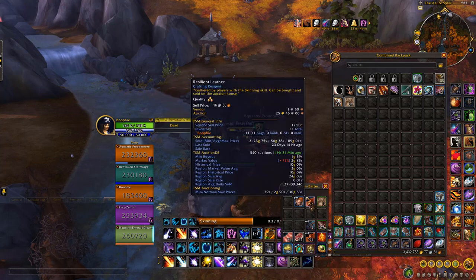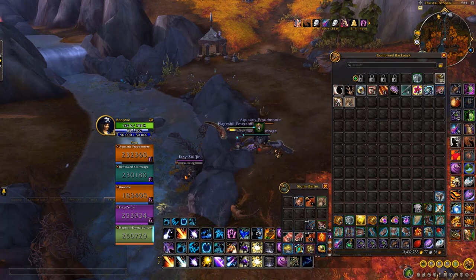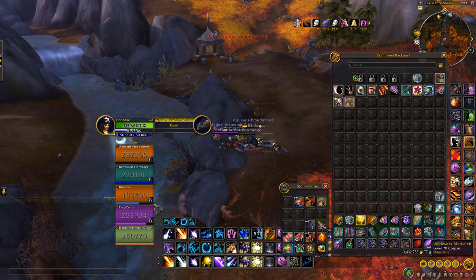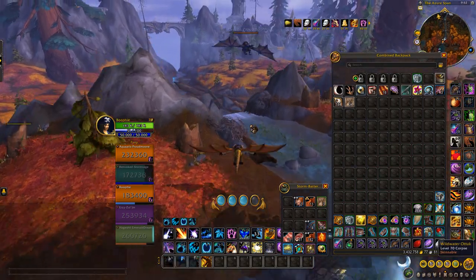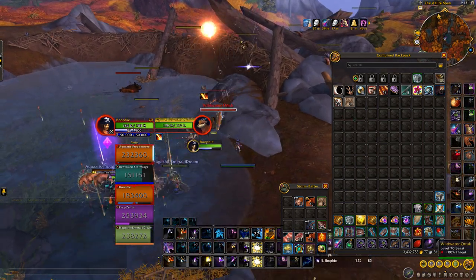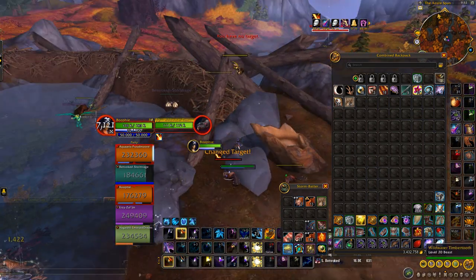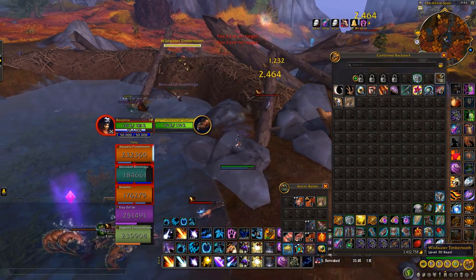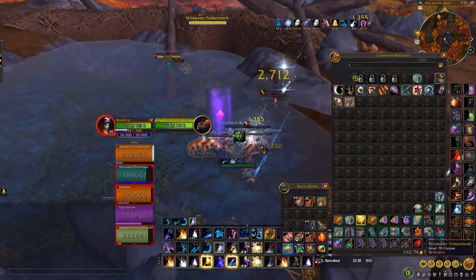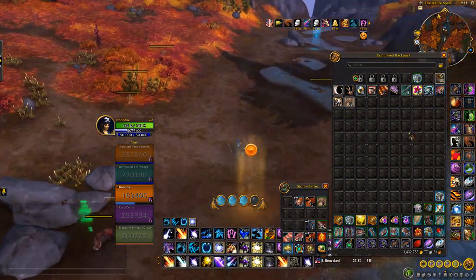The main things you're going to be making gold from are the dense hides, the crystallized spine fur, and the resilient leather - those are the three things you're going to be getting from this farm. Moving down to the next spot, this is like the main beaver dam right here. Just want to make sure that you're pulling absolutely all of them from up here and pulling them into the edge of the water, then killing them off.